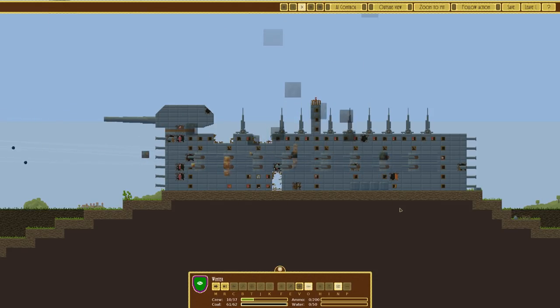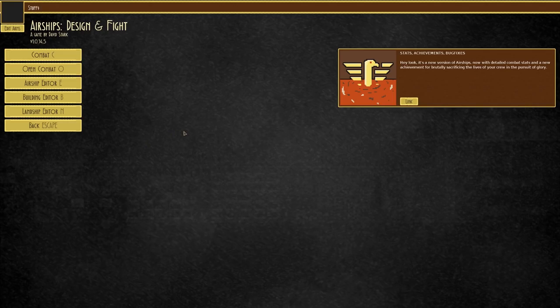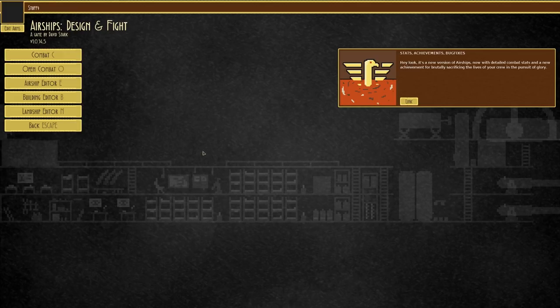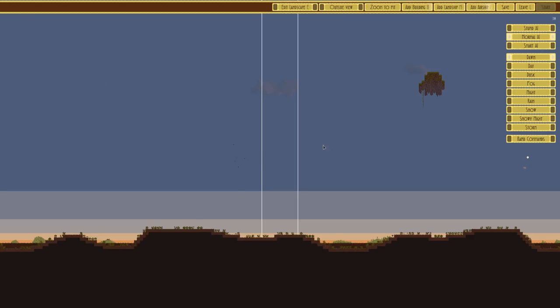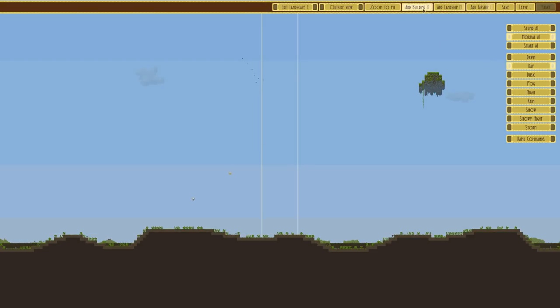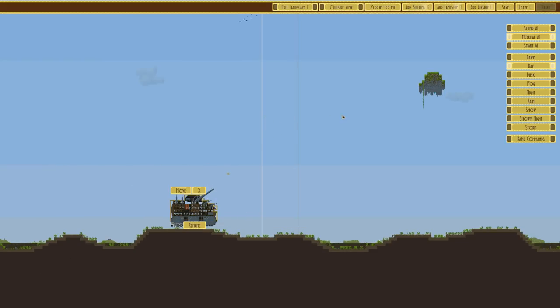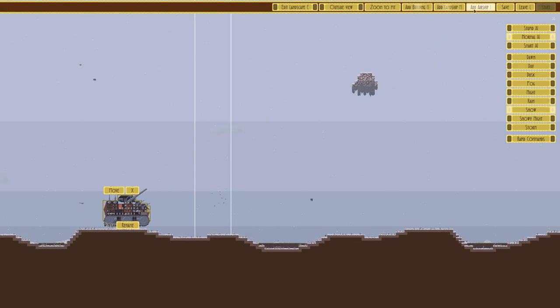Static structures are very powerful — the disadvantages are they can't move, but the advantages are they're really cheap and you can make a lot of them. Let's go with a more balanced and level combat. We'll do a day fight again, add the landship — go to The Winter — and place it. Ironically we are not fighting in winter. Let's go for a snow fight, and we've got an airship to face.